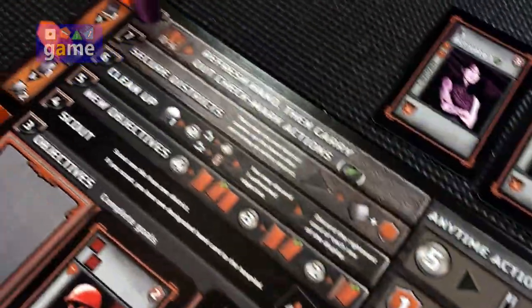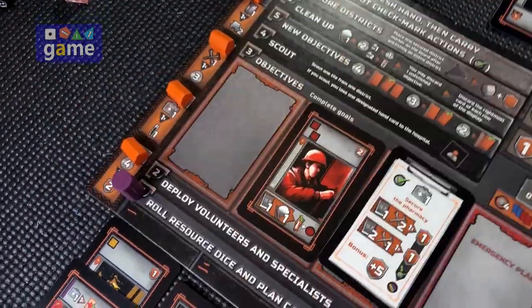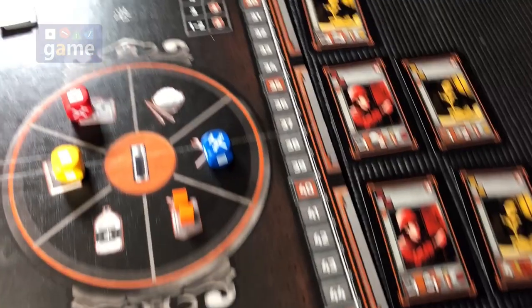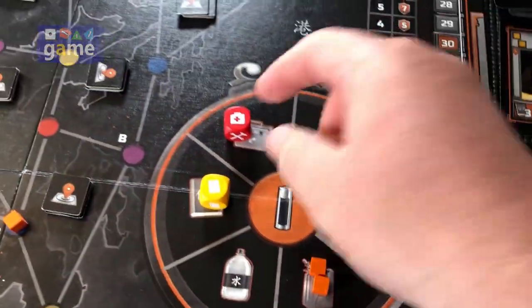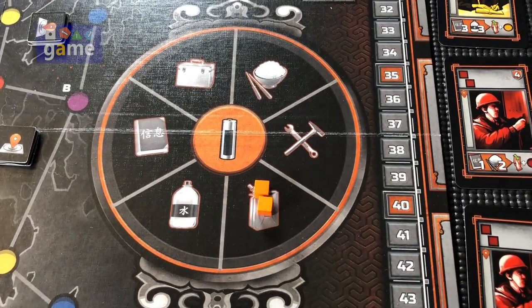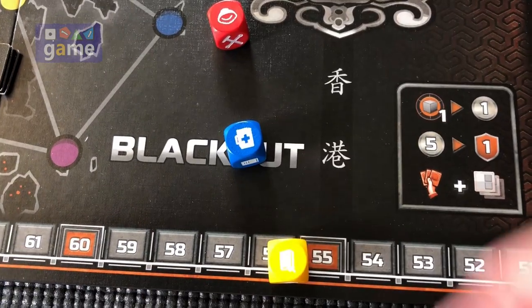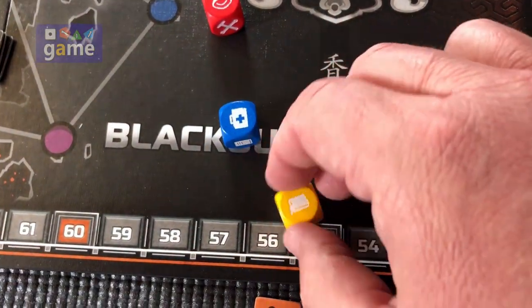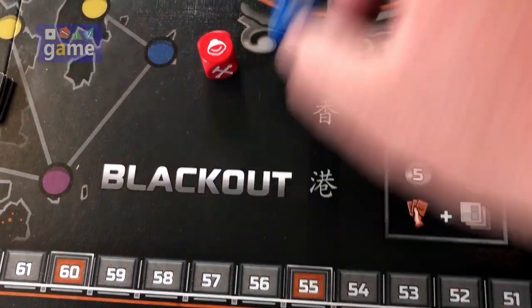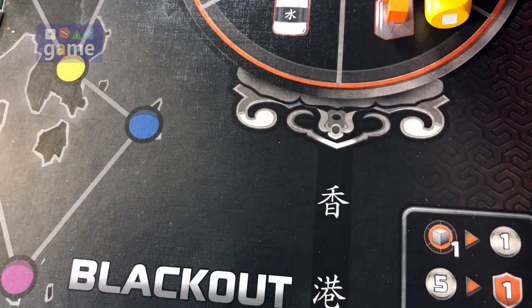The first thing we're going to do is bring our marker back down to the start and follow our instructions. We're going to roll resource dice and play in cards. So we take the resource dice off the rondelle. All our previous resources stay in play, and we're going to roll the dice. This time we got fuel is yellow, blue is medicine, and red is food.